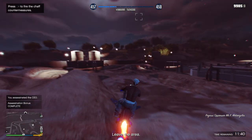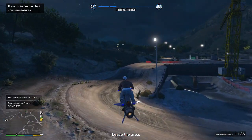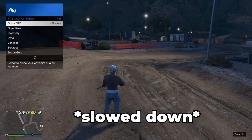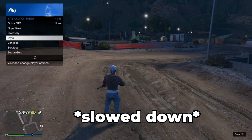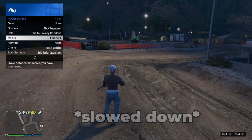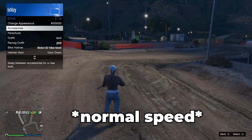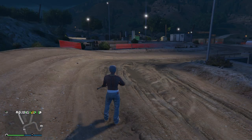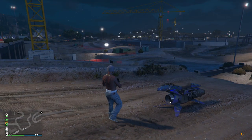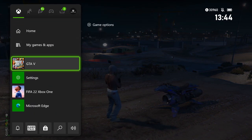When you guys complete the job and it comes up with this screen saying hit complete, just wait until the hit complete screen disappears. When it disappears, pull up your interaction menu, go down to style and then into accessories. In the accessories, you want to change one thing on your character — the reason we're doing this is to force save the game. I would recommend doing this step really fast. After you've changed one thing in the accessories tab you will probably notice a little save wheel in the bottom right corner of the screen, indicating that the game has saved.